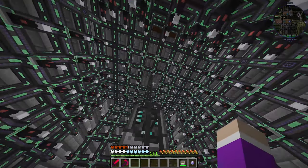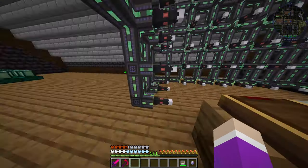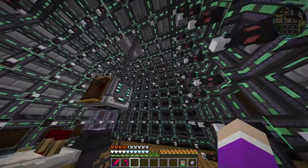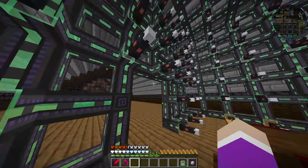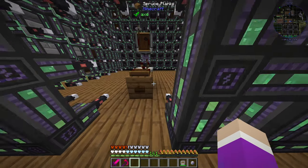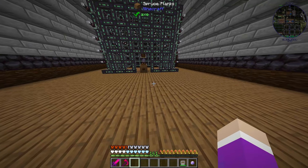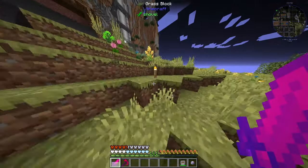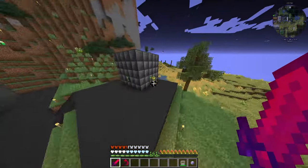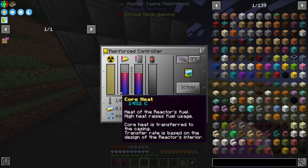We needed to upgrade our power system, which is this monstrosity. This is how we were making all our unobtainium before. I needed a super fast system and this is about the max that can really fit in this area. It was producing unobtainium at a relatively quick rate, but it was still quite slow and I couldn't go any faster. There was also one last ingot we needed to produce, which was cyanide from our Extreme Reactor, which is still running over here.